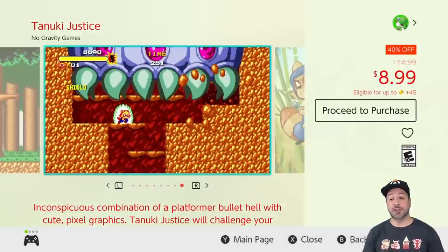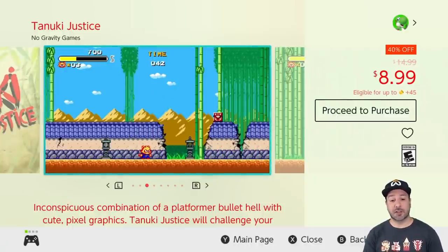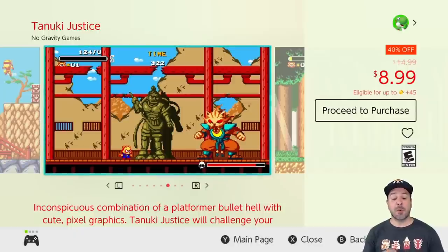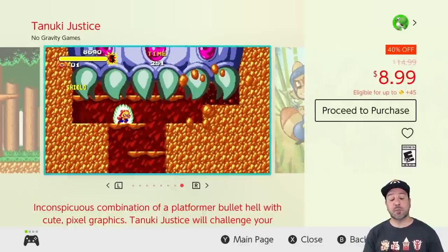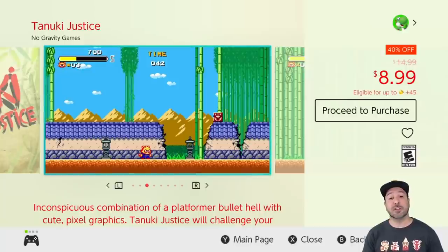The last game on our list is Tanuki Justice, currently 40% off for only $8.99. This is a 2D action game that I really fell in love with — fair warning though, it is very difficult with bullet hell style gameplay and platforming mixed in. However it is extremely rewarding, and it is a game I want to support and make sure gets a follow-up. I even personally picked up a physical limited edition copy of this game for over $40 because I love it so much.